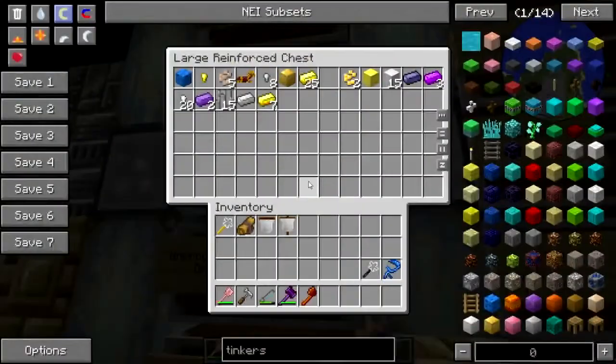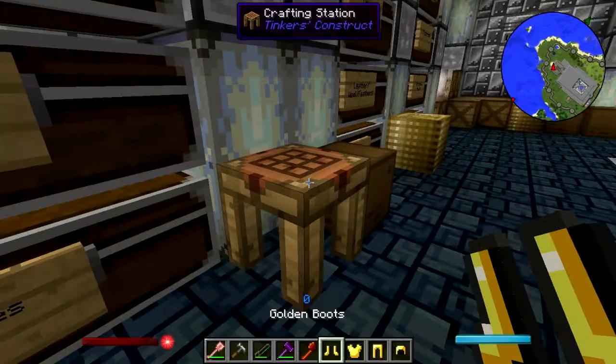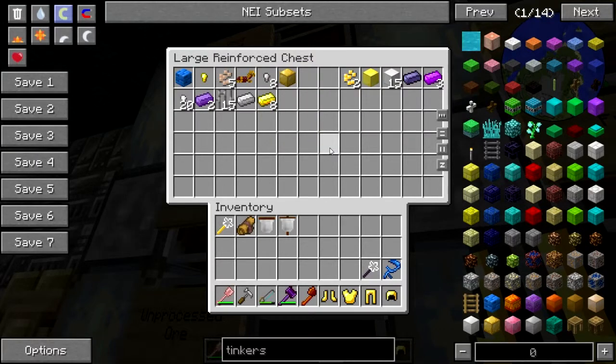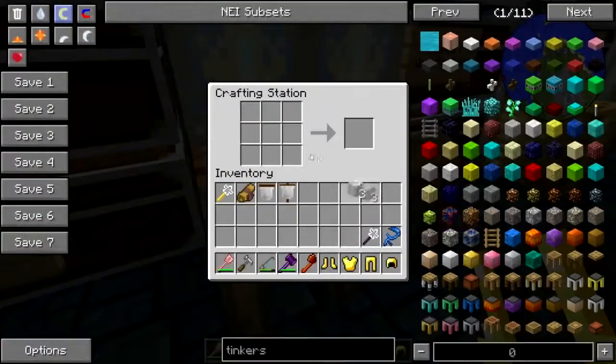I'm gonna make a set of gold armor just for the hell of it. I'll have just enough — I'm gonna have one ingot left over to put in the armory. Let's put that away. There's meteorite but I don't have enough of that, and I don't think you can make aluminum brass. I don't have any iron armor, so I'll just make the boots.